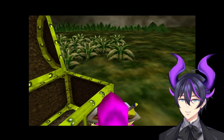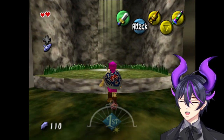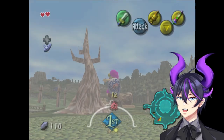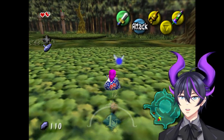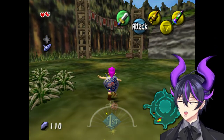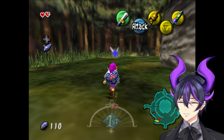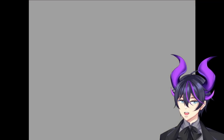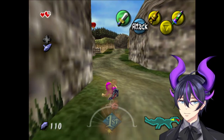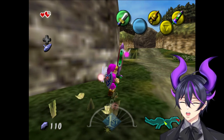Majora's Mask had a very interesting development cycle — it was rushed in some capacities. In Majora's Mask 3D, Zora swimming now always requires magic to go fast, whereas in the 64 version it didn't. Also, Deku momentum between lily pads is only in the 64 version. So there are some things that are different between versions and I don't know if one has a better time than the other.